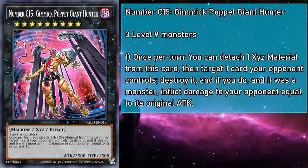Number C15, Gimmick Puppet Giant Hunter, is a rank 9 monster with 2500 attack and 1500 defense, requiring three level 9 monsters. Once per turn, you can detach an Xyz material to target a card your opponent controls, destroy it, and if it was a monster, inflict damage equal to its original attack. You pop two special summoned monsters with Grinder, rank up into Giant Hunter, and pop another card with burn damage thrown in. Notably, Giant Hunter is the first Chaos Xyz I've seen without an additional effect for having the base monster as material, but you're not missing out.